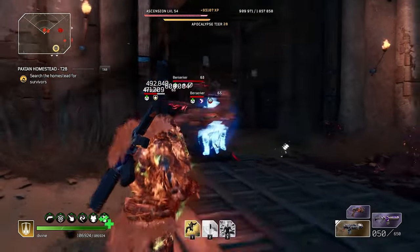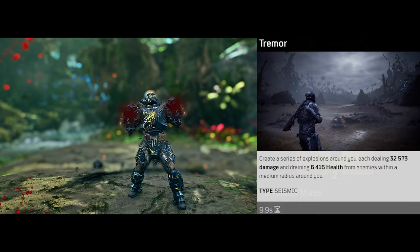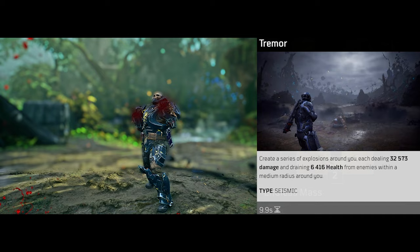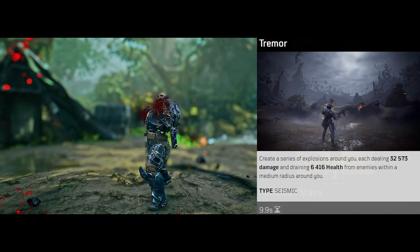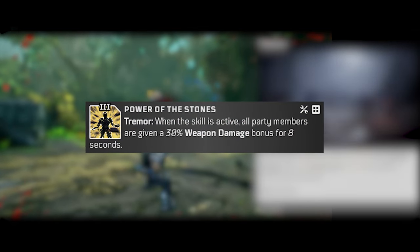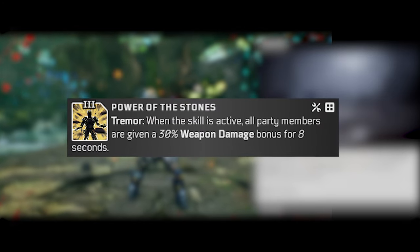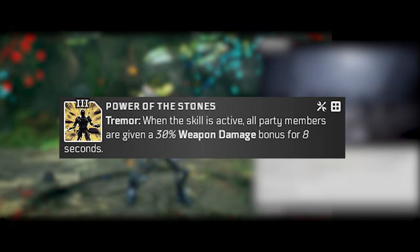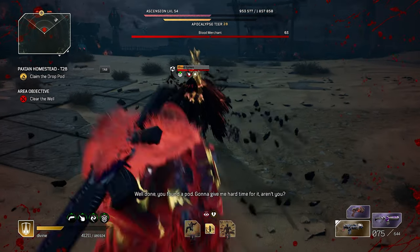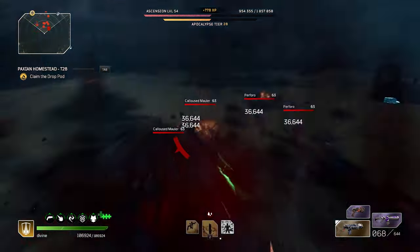Then for our last skill is Tremor. This one's going to help out with survivability because it deals a little bit of damage to enemies close to us, but the main thing is it drains 6,000 health from enemies within a medium radius around you. The main reason for this is a mod I have on the armor called Power of the Stones — when Tremor is activated, all party members including yourself and teammates are given a 30% weapon damage bonus for 8 seconds. So this is a huge skill for either doing burst damage to strong targets like bosses and elites, or if you find yourself low on health, you can just pop this and basically refill all of your health instantly.